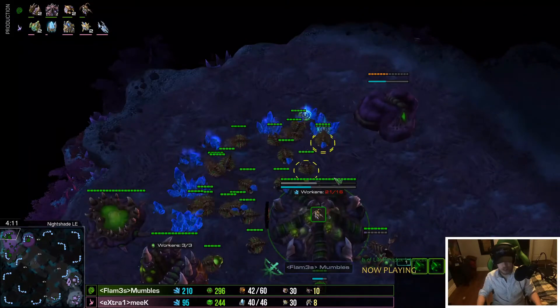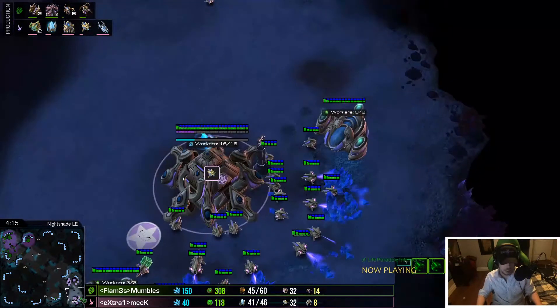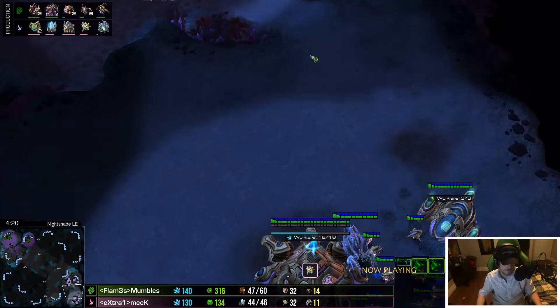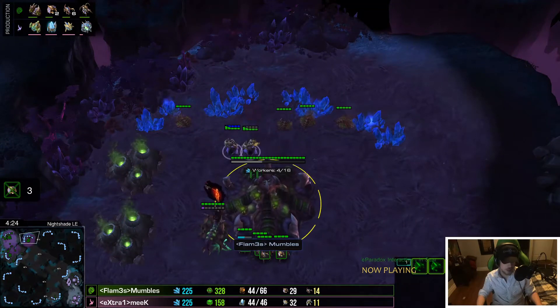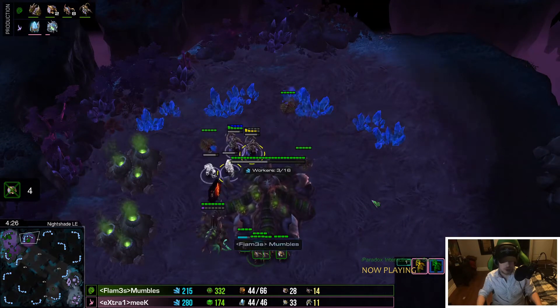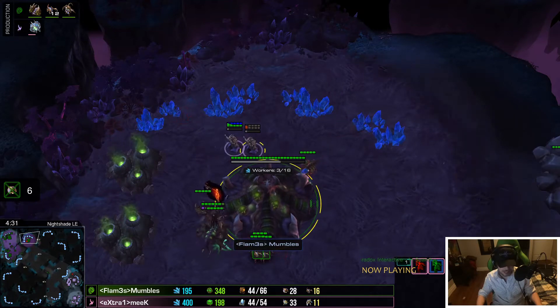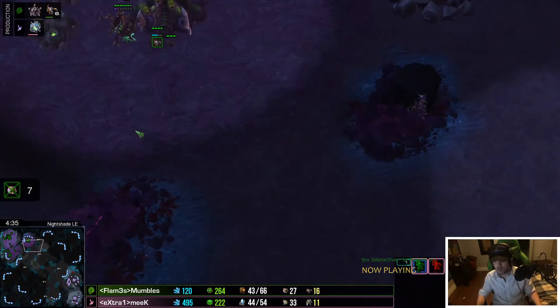There's no roach warren on the other side of the map — it looks like he's just going to macro out of this. But no other tech at all, which is weird because he has 300 gas. No roach warren for ravager, no lair, another gas finishing. These adepts are going to get some drone kills though. Four, that's five. We're going to clear out that whole base — seven drones dead.